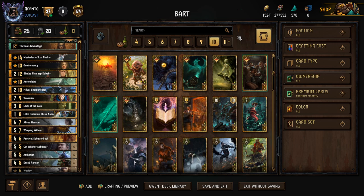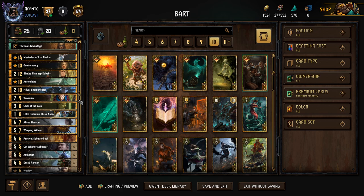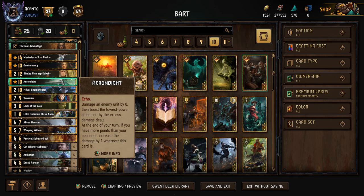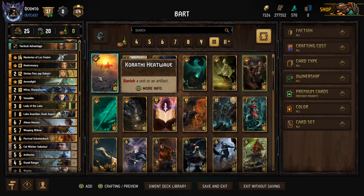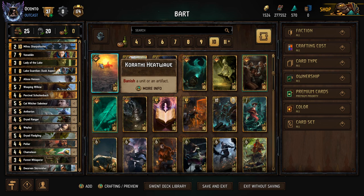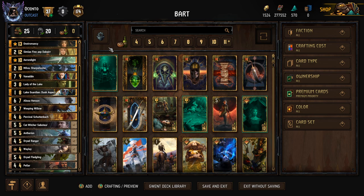One thing the deck could benefit from that it doesn't have is Heat Wave. I'm not opposed to adding it, but I don't know what to substitute. There's consideration to take out Milva, though that's tough — I like the utility Milva has, but the deck could still win games without it if you wanted to make room. I don't think we take out Erendite because we get a lot of value from it, and there's not much else we can afford to remove. That's probably why Bart didn't put Karathi in the original deck, though it's something you could add.